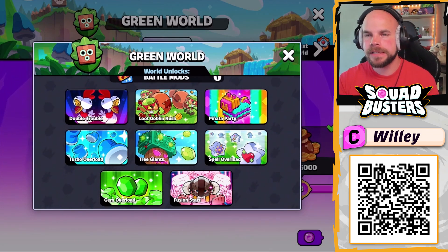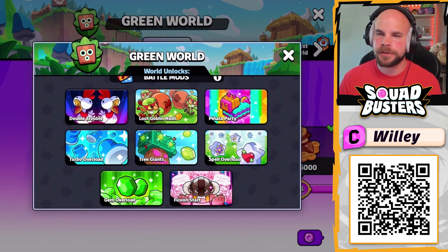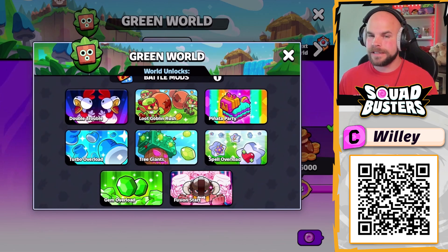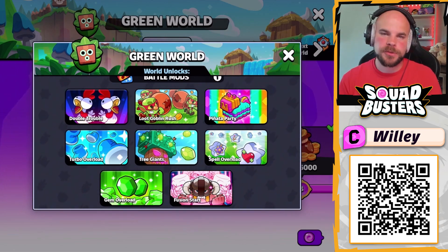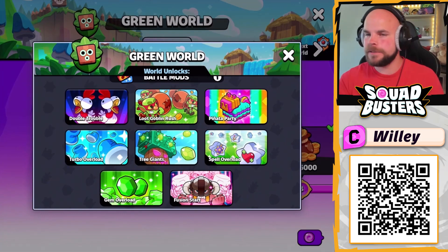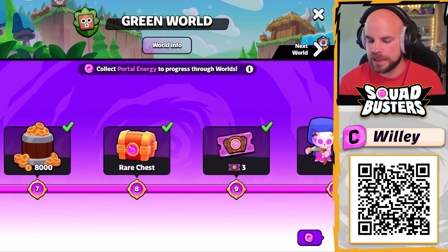For example, Loot Goblin Rush has a bunch of Loot Goblins running around — if you bust them open you get extra loot. Tree Giants are giant tanky enemies on the map; if you break one open they spawn a ton of gems. Double Trouble is really fun — if you pick a troop it automatically gives you two of that troop instead of one.